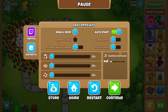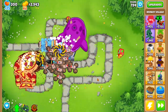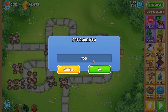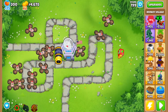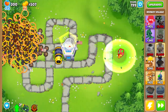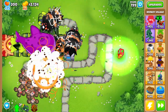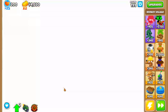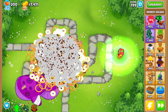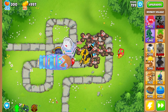It looks like we're beating this. I'm going to take off the auto start because these rounds are starting to get long. Let's do round 199 — hopefully we beat that, and then I'll try round 200 with those fortified BADs. That DDT rush was nothing — it's mainly the BADs that are dangerous. Hopefully we can beat this before it gets halfway — and we did. So it looks like we'll probably beat the fortified BADs.